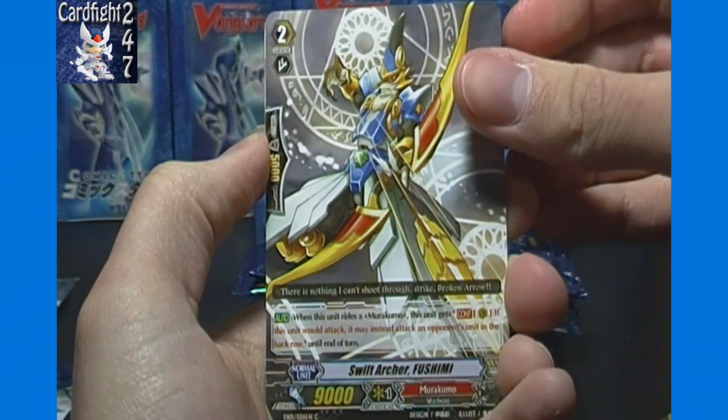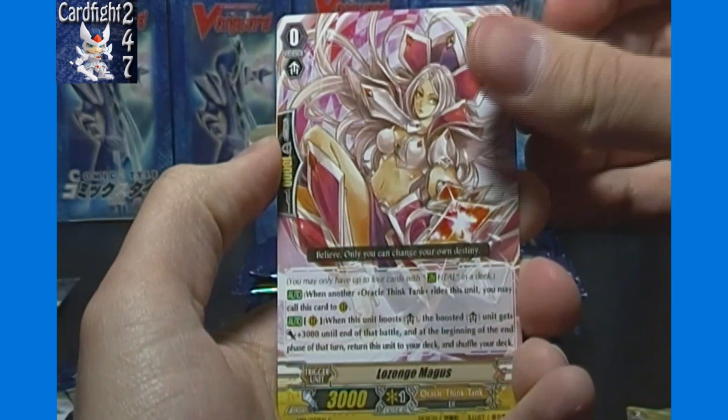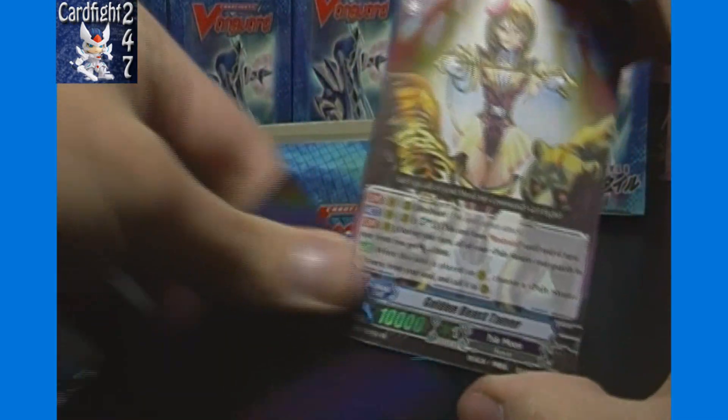Fourth pack: Boomerang Thrower, Swift Archer Fushimi, Machining Mantis, Lazian's Magus, and our final double rare — Golden Beast Tamer. So that'll do it for box number three of EB01 here on Card Fight 24-7.